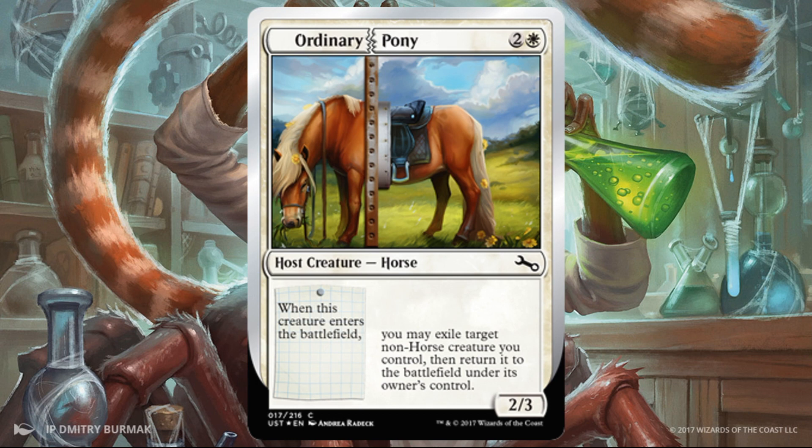Ornery Pony — this is great with enters-the-battlefield effects on creatures; you can get a little extra value. Even if you don't have any of those, it's not a bad creature: a 2/3 for three with the potential to augment it probably makes this worth running most of the time in this set, even if it's just a curve filler. Also important to note: if you combine this with Half Squirrel Half, it will not go into an endless loop — that was a mistake in the original rules text. They've amended it so that you can only flicker each of your creatures once per turn, but you can't create an endless loop.